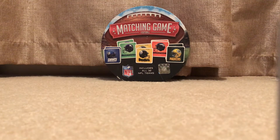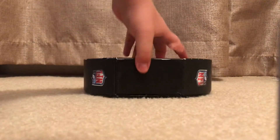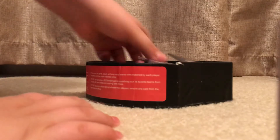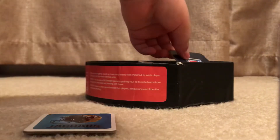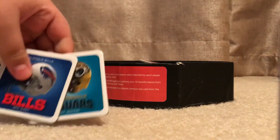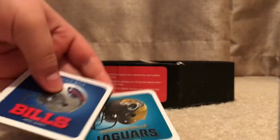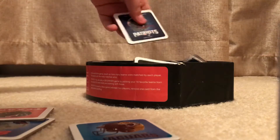You can see we have the Giants, Seahawks, Steelers, Broncos, and Packers, and there's a card behind them. Here's the Jaguars for example, and here's the Bills. If you put those together, those will not work.